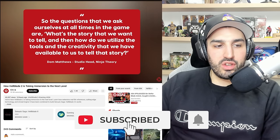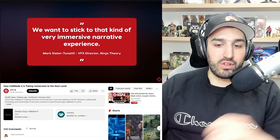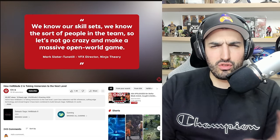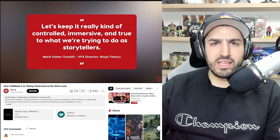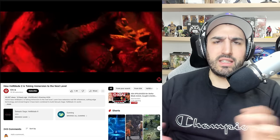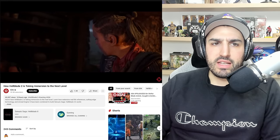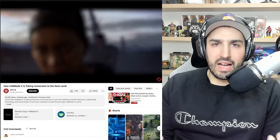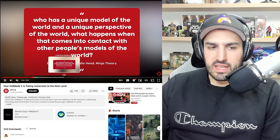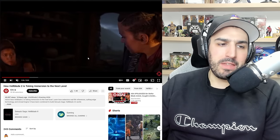Hellblade 2 is around the corner, releasing May 21st, and this game is shaping up to be potentially the best looking game we've gotten on this generation of consoles. Everything we've seen from behind the scenes of Ninja Theory and how they're creating this game — it's a super extremely realistic, smaller, more cinematic experience. They're saying now it's roughly around the same length as the first game, around eight hours, which is absolutely fine, especially with the fact that they are pricing it at $50.